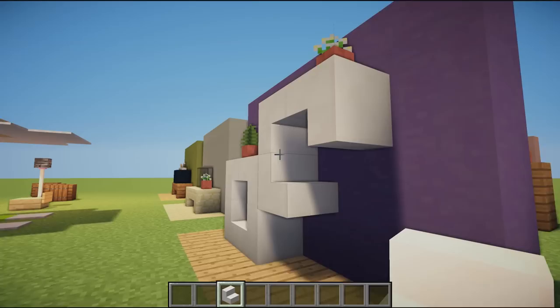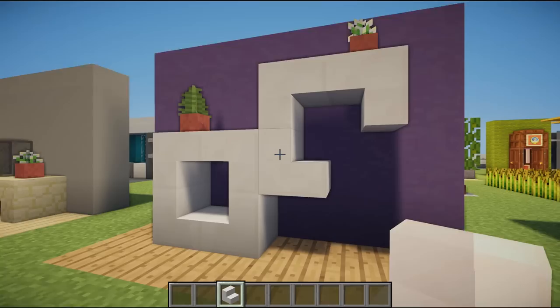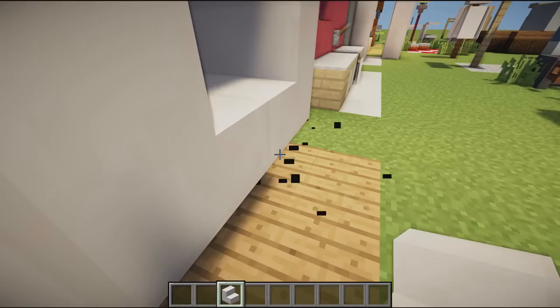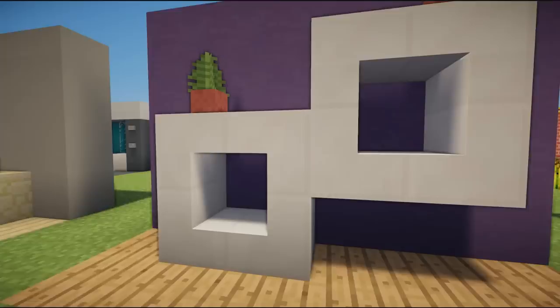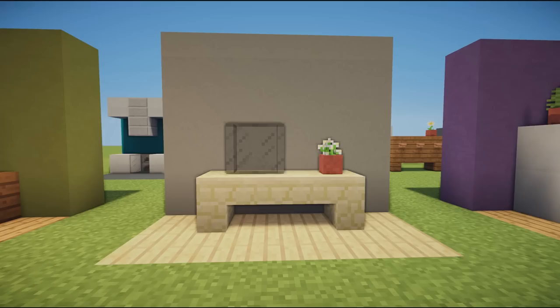Next up we have a modern shelving design using stairs placed in a circle or rectangle. You place one, then one facing the opposite way, then the opposite way, and different directions — creating a C shape — and finally connect them. You can have five of these on a huge colored wall, and plant pots on top for the finishing touches.